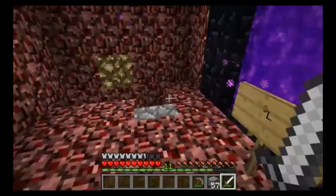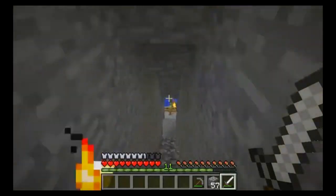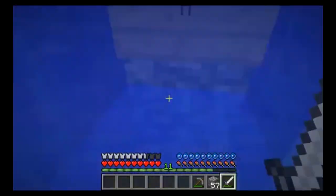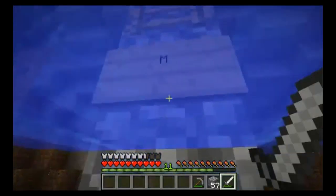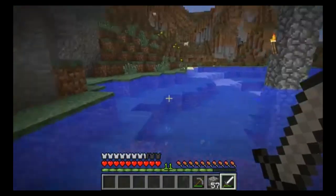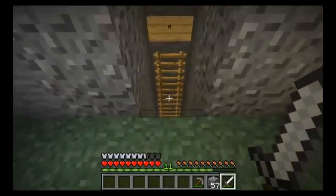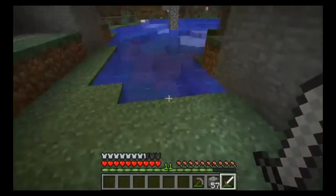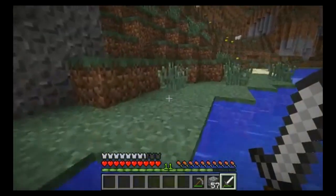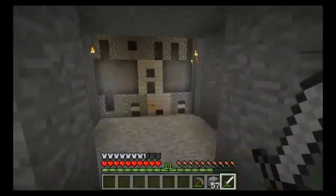This is my basic house — generally my structure for every temporary house I have. Here's my wheat farm, and my portal room. I like to decorate it a bit with my netherness. Just a basic stairway down — not so pretty, got to fill it up with stone brick stairs. This is basically my safe drop area — it was already here but I decided to take advantage of it, plus it's a good way to get down to my mine.